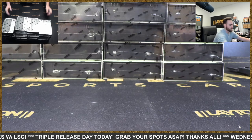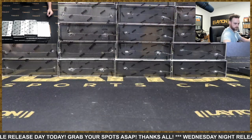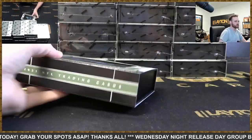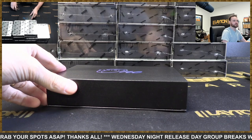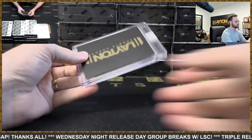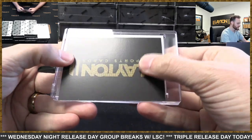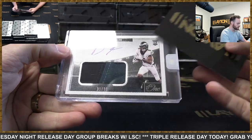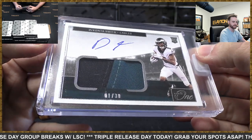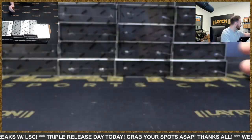All right, wall of one. I'm going to try not peeping at any of these. All right, let's see — we got a rookie. I saw the name already: it is a Davante Smith rookie patch auto, number one out of 30. Sick hit! Eagles in the first box. Very nice, great start.